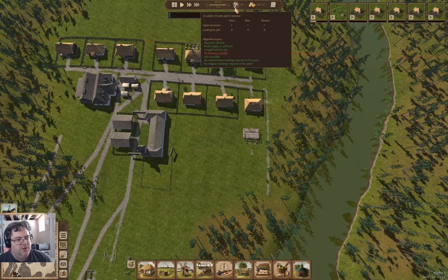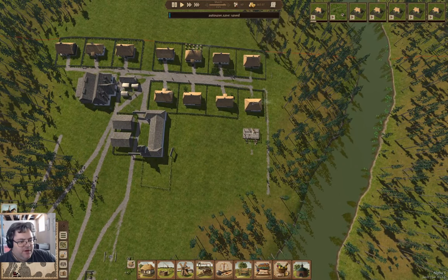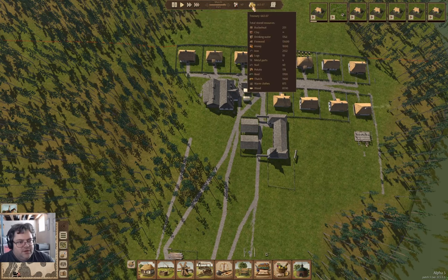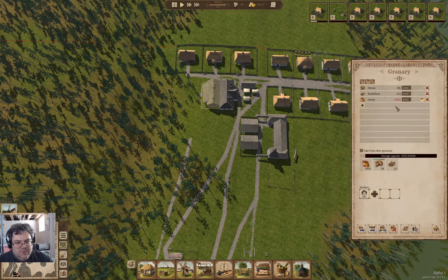Let's take a look. We have jobs available, but no housing, so we're building houses here. That's going to be an important part of what's going on for the next while. We still have lots of honey — I'm going to allow storing 1,500 of it.